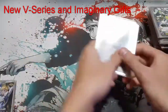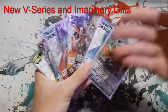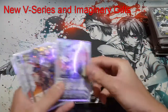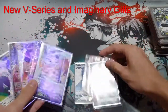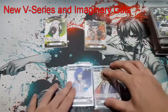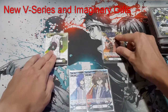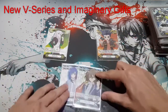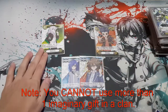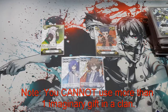Moving on to the V series. I have almost all the V series cards here. The V series uses three imaginary gifts. I'll lay them out — here's Kai's, Misaki's, and Kamui's. These are the three imaginary gifts, color-differentiated: green is Protect, yellow is Excel, and blue is Force.